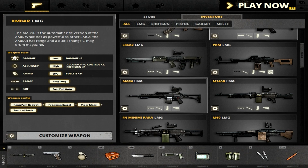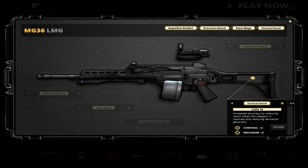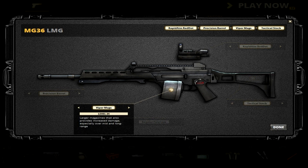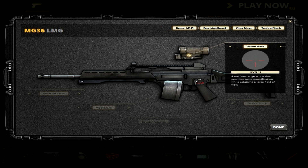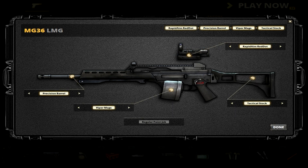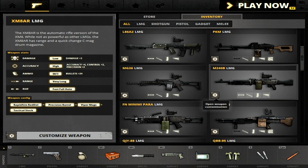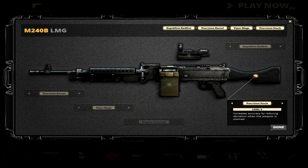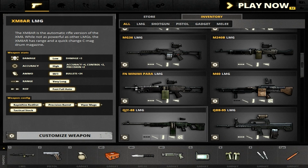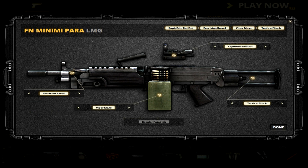For the MV36, before the nerf I used the Stabilized Stock but now I use Tactical just because I feel it does a better job. I use the ordinary attachments — Vapor Mags, Precision Barrel — and I don't use the M145 on the MV36 because it's misaligned on that weapon, so I wouldn't recommend it. On the M240B, no surprise — I use the Precision Stock once again because the M240B has pretty high deviation and I want to lower that as much as possible, along with the other ordinary attachments.